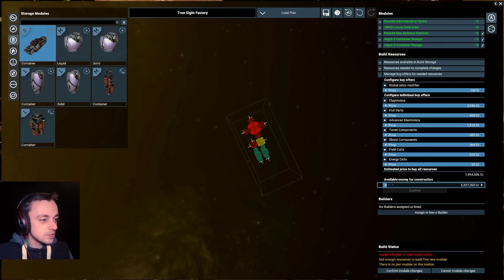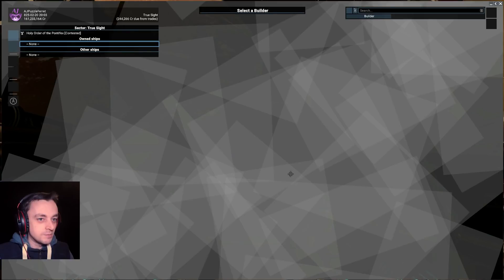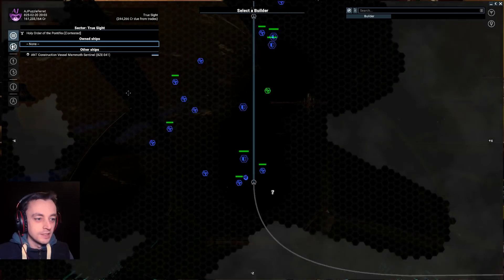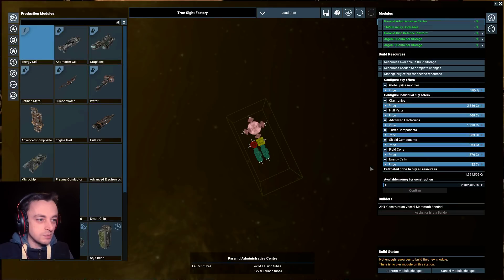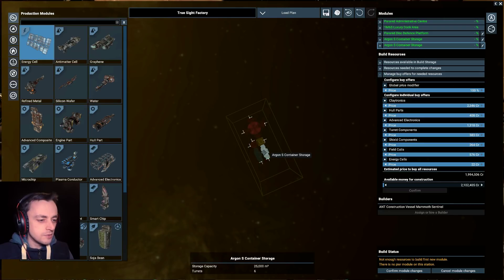I'll give you that much, and I'll remember to take the rest back just before it finishes. Okay, what do we need? We need a construction vessel — construct our monstrosity, please. I better check this — it's got what it needs. How much do those give you? 25,000.